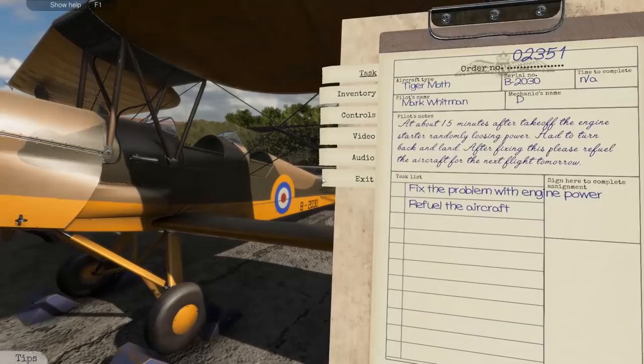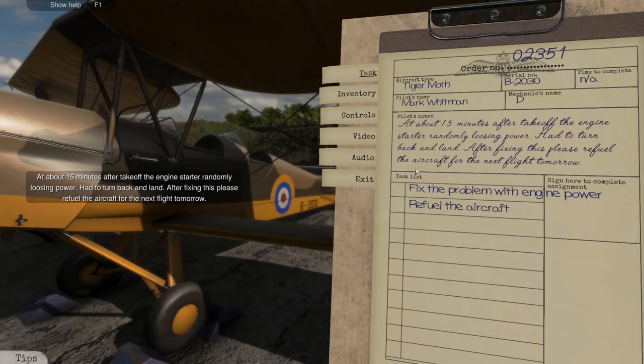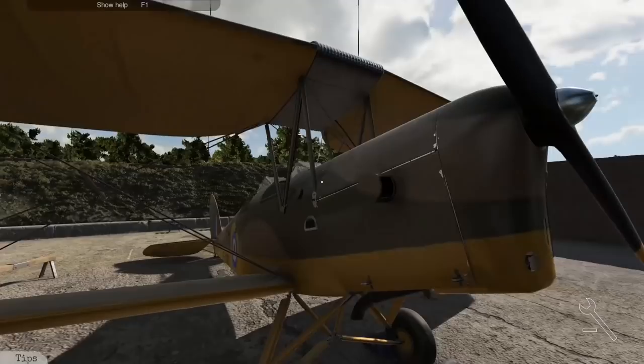So we have our first task here. This is a Tiger Moth. Pilot's name is Mark Whitman, and after 15 minutes after takeoff, the engine started randomly losing power - had to turn back and land. After fixing this, please refuel the aircraft for the next flight tomorrow. So fix the problem with the engine. I don't know what the hell's wrong with your engine power, but let's go into it and see if we can figure this stuff out.